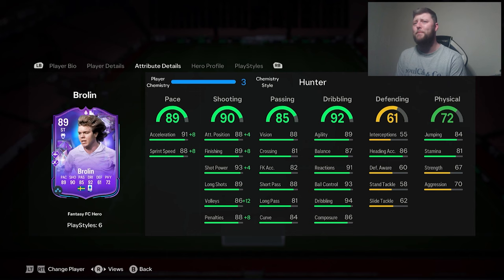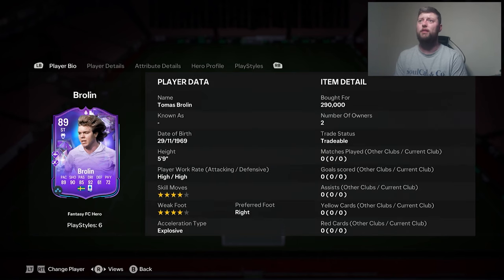We've obviously gone with the Hunter to max out that pace and shooting. He's got a decent amount of dribbling across the board. 86 composure is good enough, decent amount of passing. Physicality is a little bit lacking but that should be fair enough. The Rapid should hopefully get him across the line, so let's see if he's worth it.